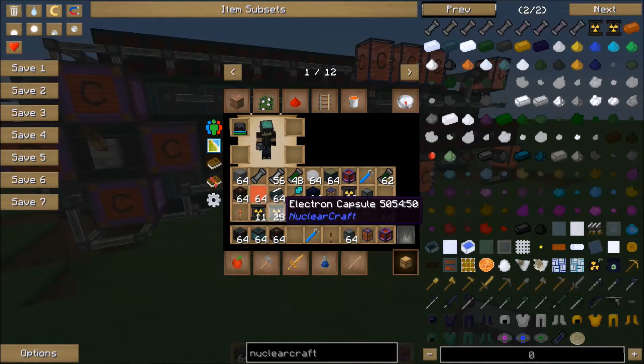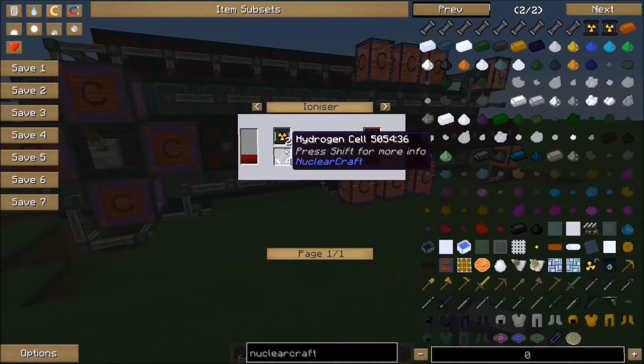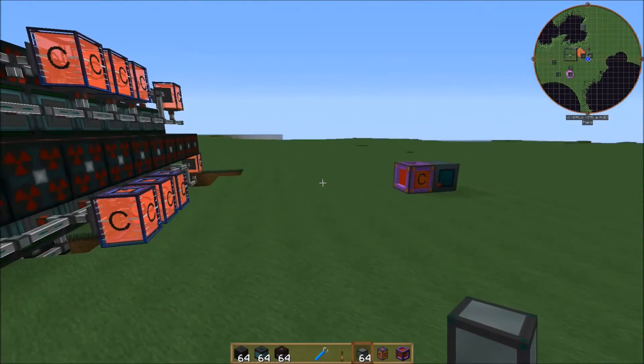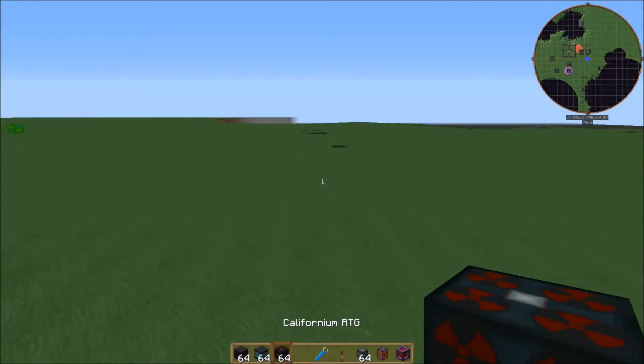You're also going to want to get yourself some electron capsules. These are fairly easy to create. If we look in here, you can just run some empty capsules and some hydrogen cells through the ionizer, and that's going to get you protons and electrons. So once you have your liquid helium and your electrons, the way that you set this up is...